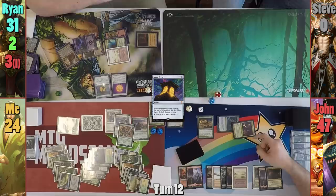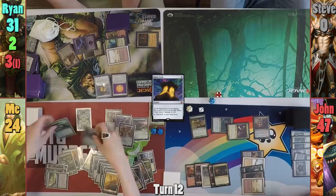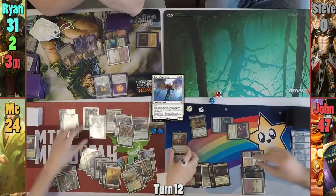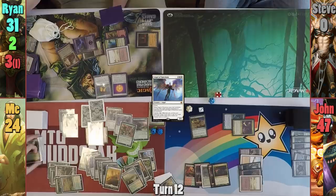I play a Plains from my hand and return Helm of the Host with the Emeria Shepherd trigger. I equip it onto the Hydra and cast an Angel of Sanctions, drawing as I cast it, and as it enters, exiling Vial Smasher. Moving to combat, I gain another Hydra token from the Helm trigger and grab a land, which lets me return Panharmonicon to my hand with the Emeria trigger. I declare attackers, swinging two Hydras at Rhyne and the original at Jon alongside the Restoration Angel and Emeria Shepherd.